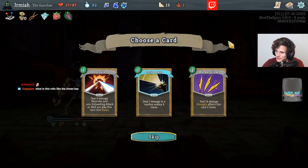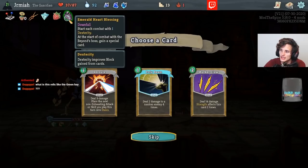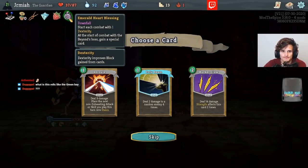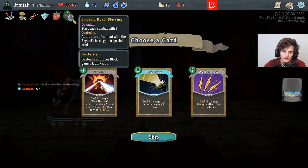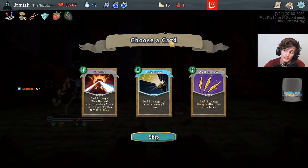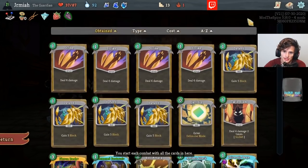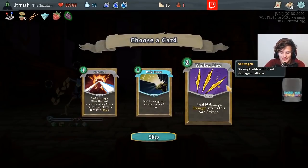We have Walker Claw. So in this mode, you have to break the keys in order to get to Act 4. I broke the green key and now I have a Dexterity, and this also gives me a special card for the late boss. Strength effects it two times — we do get some strength from Ancient Attack, which gives it strength, but it's kind of expensive. Polybeam is interesting — I think Polybeam is better for the strength that we have.